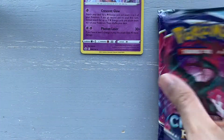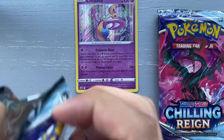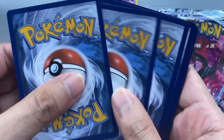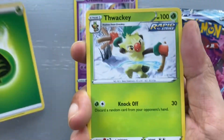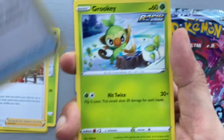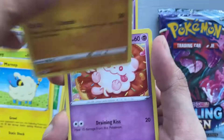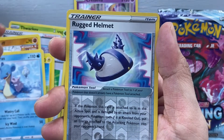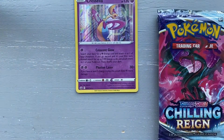Next pack, another Moltres — let's guess the energy: metal energy, leaf energy. We have a Twtacky, Peony, a Galarian Chestnaught, a Grookey, a Mareep, a Rockruff, a Swirlix, a Lapras, another reverse Rugged Helmet, and a Banette non-holo rare.